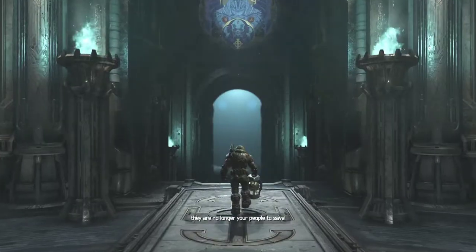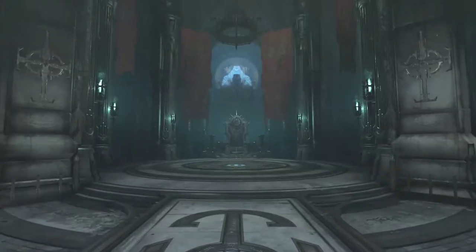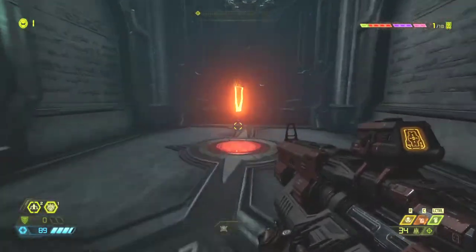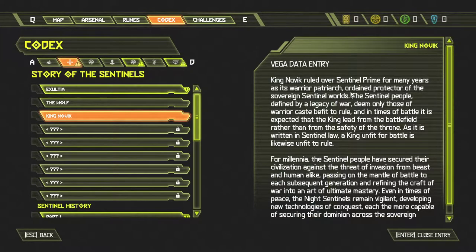You are but one man — they are no longer your people to save. Who is this dude telling me what to do? You look human. I've got one Blood Fist and two dashes available to me. I've learned something about King Novik. King Novik ruled over Sentinel Prime for many years as its warrior patriarch — ordained protector of the sovereign sentinel wars. The sentinel people, defined by a legacy of war, deemed only those of warrior caste befit to rule. Kind of Viking — I like that.